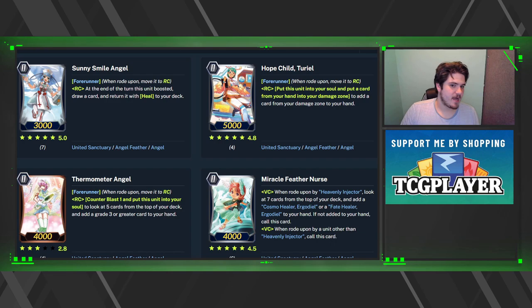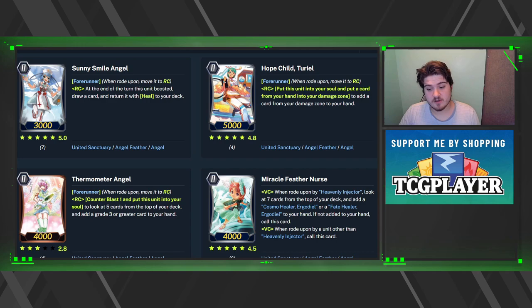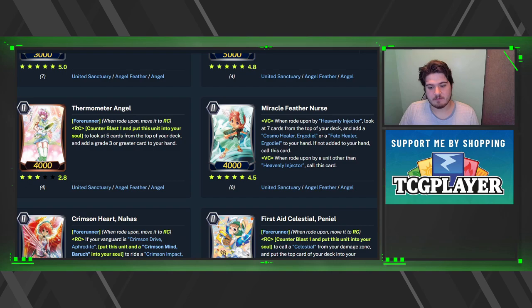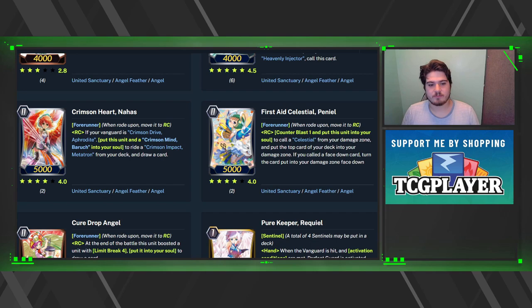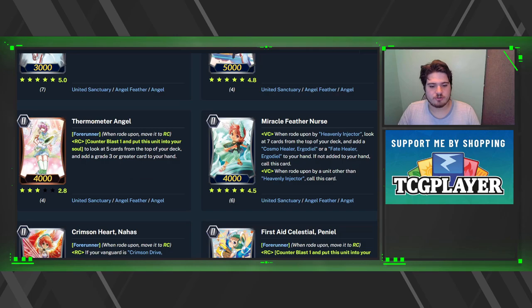First off, Sunny Smile Angel is still one of the better cards — on-hit when boosted, draw a card, put back, and gain a fifth heal. That is sometimes very vital in a lot of Angel Feathers strategies. However, she will be replaced by First Aid Celestial Penel: counterblast, put this unit into soul to call a Celestial from your damage zone, put the top card of your deck into your damage zone, and if you call a face-down card, turn the card you put into your damage zone face down.